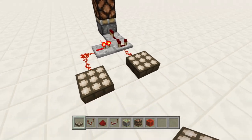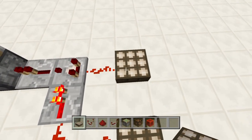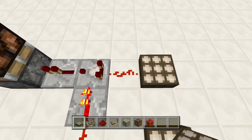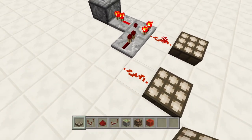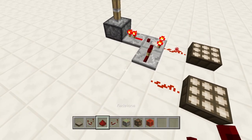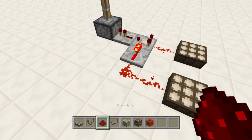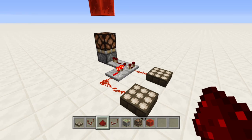So how this works is, the daylight sensors only put out a certain amount of strength based on the time of day. There's a part of the day where it's only one signal strength strong — that's when the signal is on. And then when it gets stronger later in the day, it cuts that signal off. That's what happens automatically every day by using the daylight sensors.